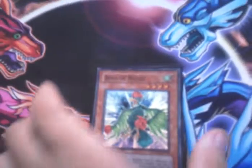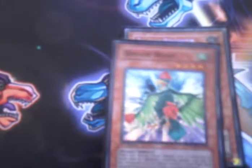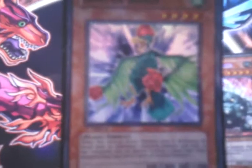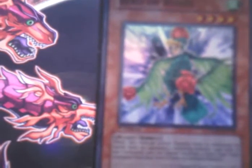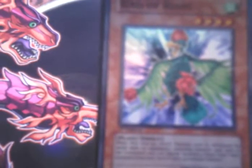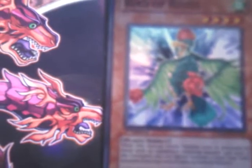To start off the deck we have one copy of Bird of Roses. When in face-down defense position and destroyed, it special summons two tuners in defense position from the deck. So in this deck the three tuners you can have are Spore, Cosmobelle, and Naturia Rosewick. Rosewick's the best one, and he's got the great effect of negating one spell or trap per turn.